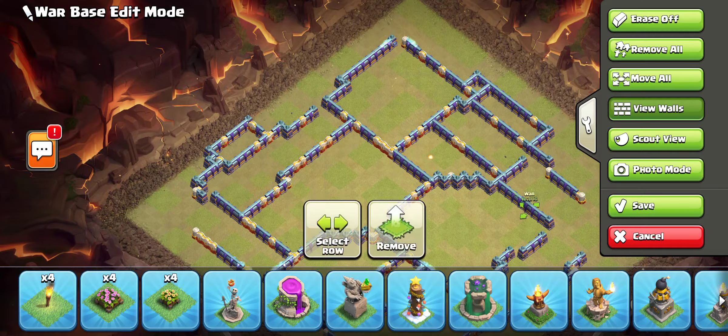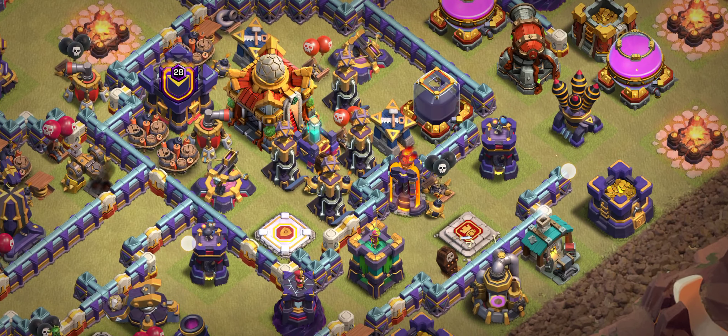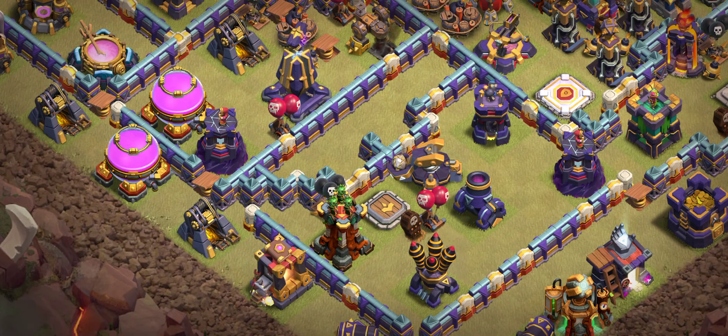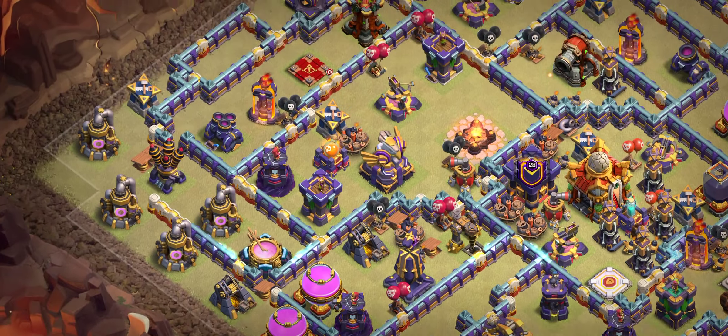Base number four is another great design. I really like the hidden Teslas around the Town Hall with multiple Infernos. There is also a Warden and a King. On this side you can see a Scattershot with multiple Archer Towers and the RC.